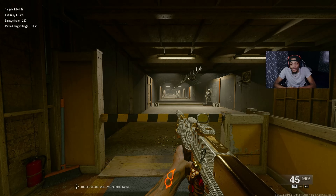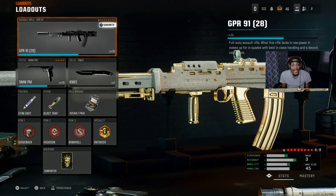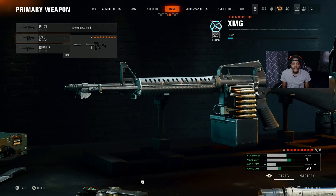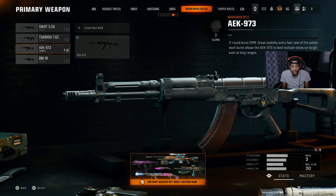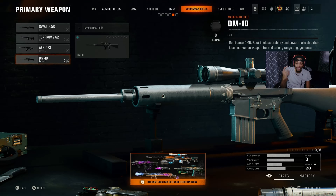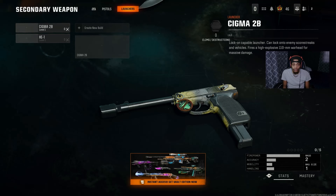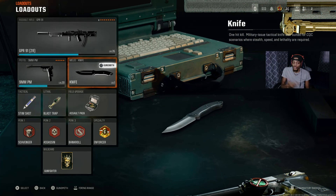I'm gonna try my best to do a top five classes video for you guys, so stay tuned for that. As for the camo grind - yes I got all the LMGs done and got diamond on all of them. Now I'm working on marksman rifles, so that's literally four marksman rifles. I'm prestige 2 at level 46, almost prestige 3. When I get all the marksman rifles done we'll move on to snipers - just gotta get all headshots. Then pistols, launchers, and the melee weapons.